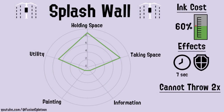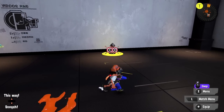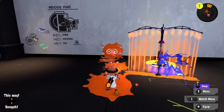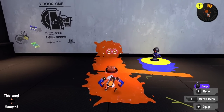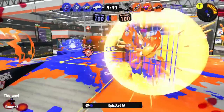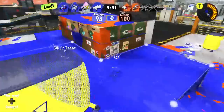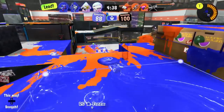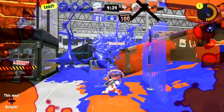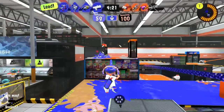Splash Wall puts down a shower of ink that can be used to block enemy fire. It costs 60% of your ink tank and has 800 HP. This HP depletes over time or when it's shot. If you try to throw a splash wall while one's already out, the first wall will disappear. It's affected by Object Shredder. Sub Power Up increases this HP amount, but I'm not really a big fan of it. Splash Wall is unique among sub weapons for its crazy powerful ability in 1v1 fights. If you toss one down and stay behind it, you can shoot at enemies and watch as they have no options to hit you. Enemies can of course back up when you toss a wall down, but that just gives you the space that you wanted. Your main goal as a splash wall user is to take area and hold it down as best you can.